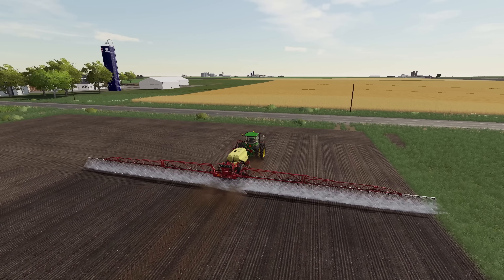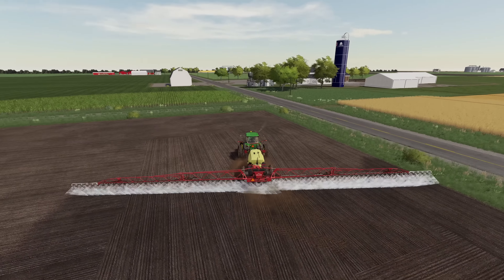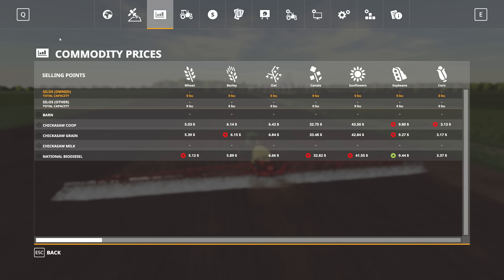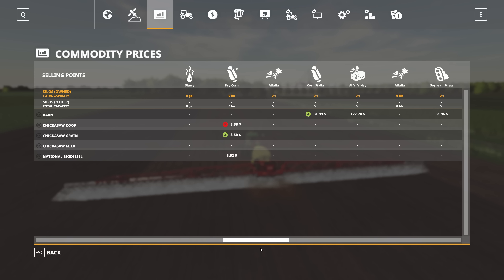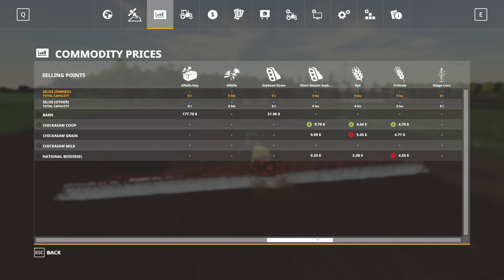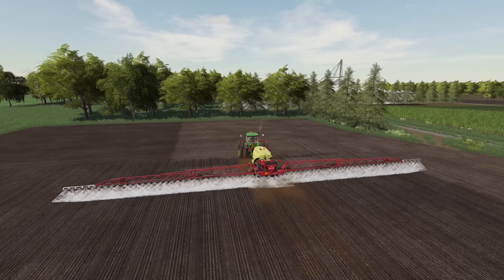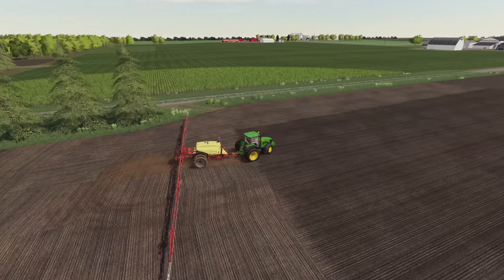I'm always surprised — we've already got a bunch of weeds popping up here. I noticed something extremely interesting when I was moving between the menus today: crop prices have been adjusted on this map to be somewhat more realistic. Looking at the commodity prices menu, you can see things like corn at $3 a bushel and soybeans at about $9 a bushel. We do have dry corn in here too, worth a little more — $3.50 to $3.52 — compared to regular corn at $3.10 to $3.30. So these prices feel more in line with what you'd see on the market.